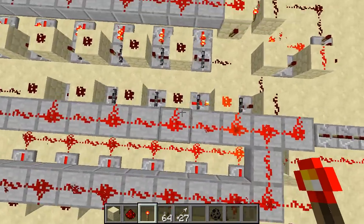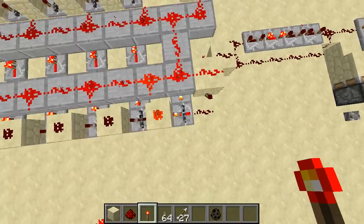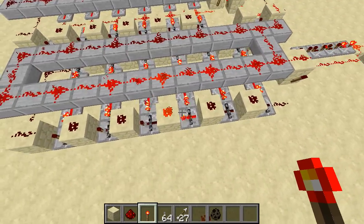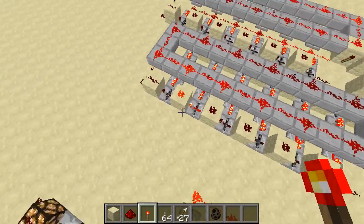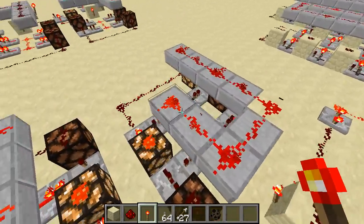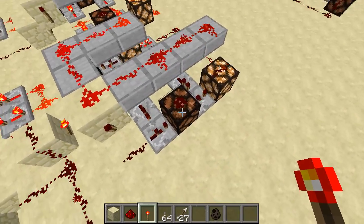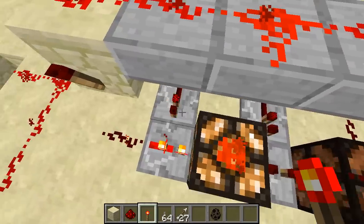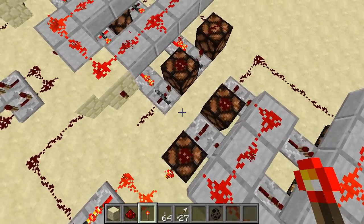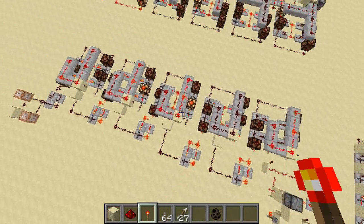I'm going to talk about my clock design based on the buffer system that I learned from Sethbling's channel. The buffer system just turns the locks off so it has time to move. I have a buffer system that has a single pulse limiter because the redstone can only go up half slabs. It turns the redstone torch off if any of these four blocks have a redstone signal in them, so it's only one pulse per.